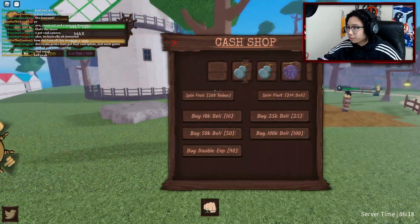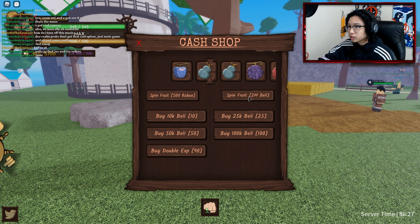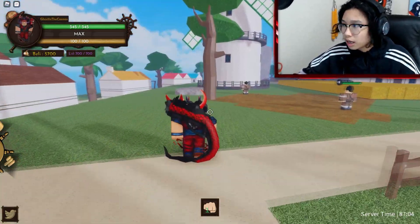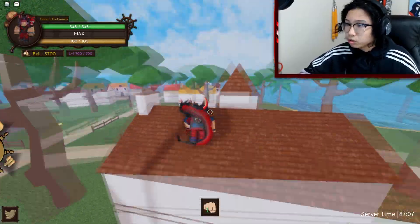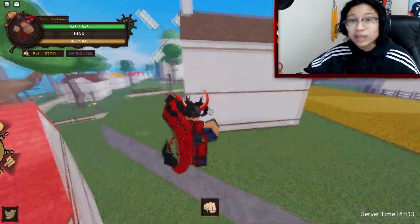The second thing to check out with this revamp is the shop system. You can basically spin for fruits, which is kind of cool — 500 Robux for a fruit. You also have a belly spin. I think belly is pretty easy to get in this game, so once you're able to grind well you should be able to get it really fast, especially with AOE fruits killing multiple NPCs. Double XP is only 90 Robux, which is actually really nice, and 100k belly is only 100. I also like the shop system where you can spin for fruits, but you can also find them — finding fruits in this game is really, really easy.